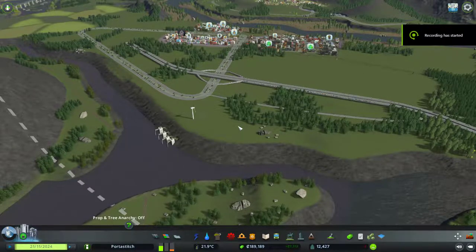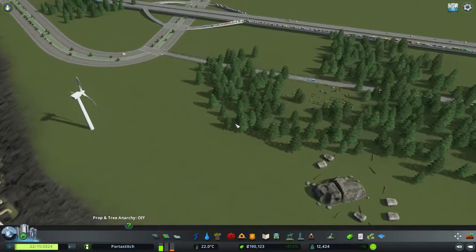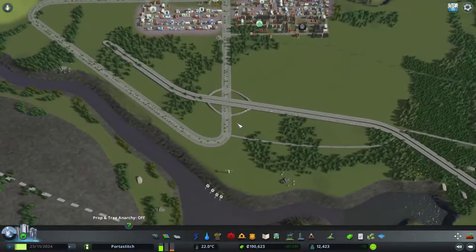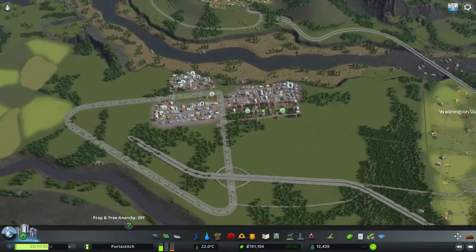G'day and welcome back to Stitch Up, episode 7 of Portisitch, our new region in Cities Skylines. Just a couple of things off camera that I did. At the end of last episode we just finished creating the new industrial area in the Triangle Precinct.